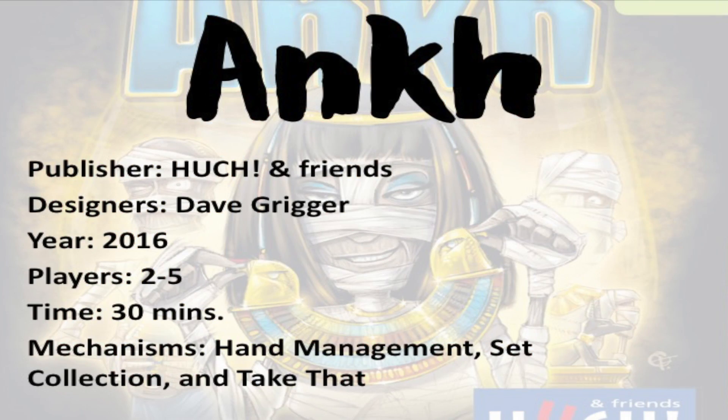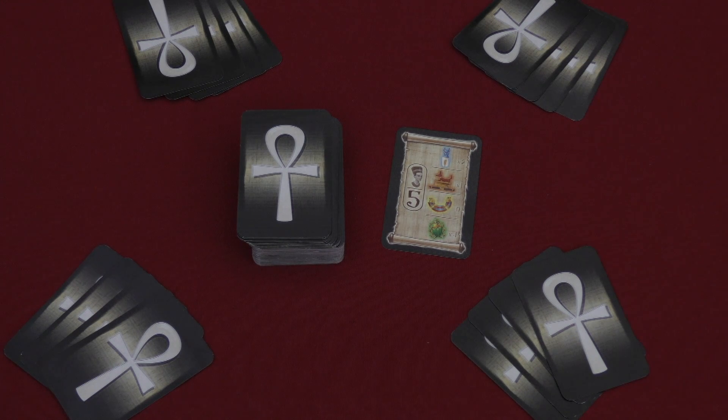Hey folks, welcome back to another review with yours truly, Sam Healy. Today we're taking a look at this little fella right here — Unk — and it is by Dave Grigger. It is a game for two to five players, takes about 30 minutes to play, maybe a little bit longer depending on the people you're playing with. It's a very light little card game. Let's get down to the table and I'll show you. Here I have a four-player game of Unk set up for you.